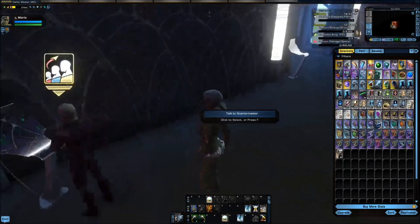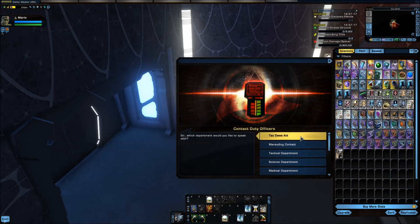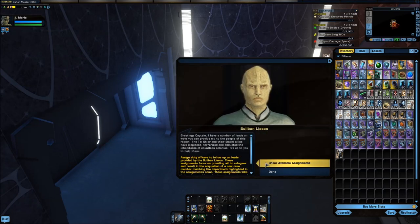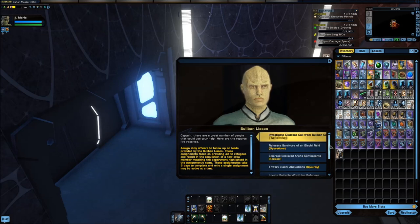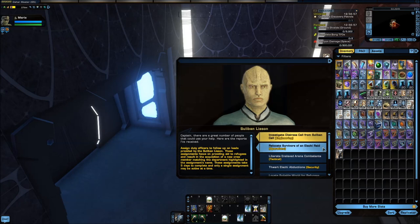In addition to all of that, if you come back over to our contact duty officers, you'll notice it has Tau Deewa aid. Tau Deewa aid gives you a number of Suliban-themed duty officer missions. You can only pick one at a time and they take five days to do, but they all give duty officers. If you happen to crit and get a very rare duty officer, some of those duty officers can be worth 30, 50, and upwards millions of EC. So it's definitely worth taking the time and doing one of these missions every week.